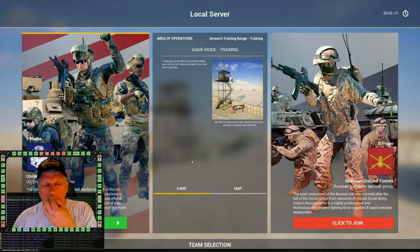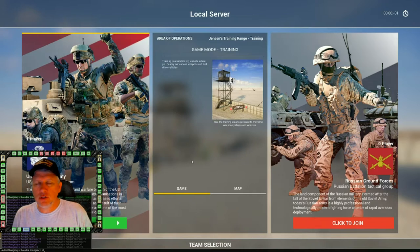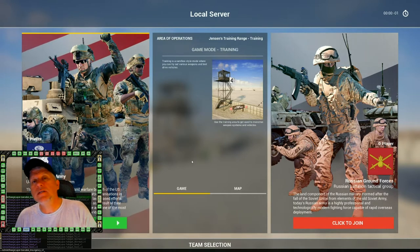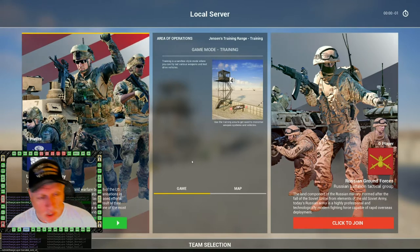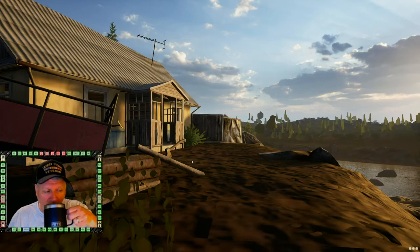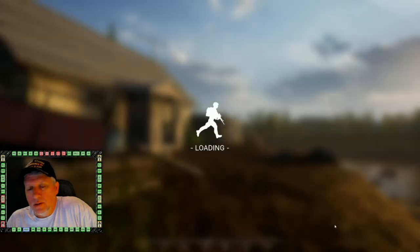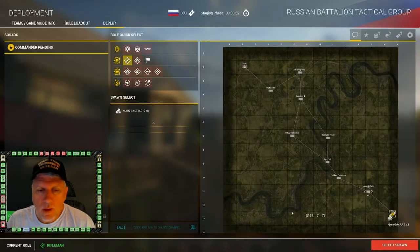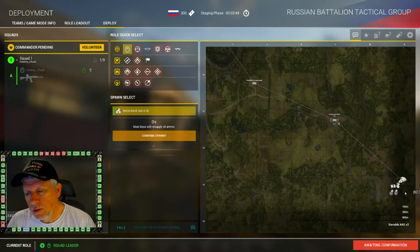Scroll up to whatever map you want to go to. It doesn't matter which version or layer you choose - RAS, invasion, insurgency, AAS, territory control, or skirmish - because it's still the same map. We'll choose Gordok AAS v2. Press enter and it will take you out of Jensen's Range and change you over to Gordok. Pick a faction, click continue, create a squad, pick a squad leader kit, select main base, and confirm spawn.